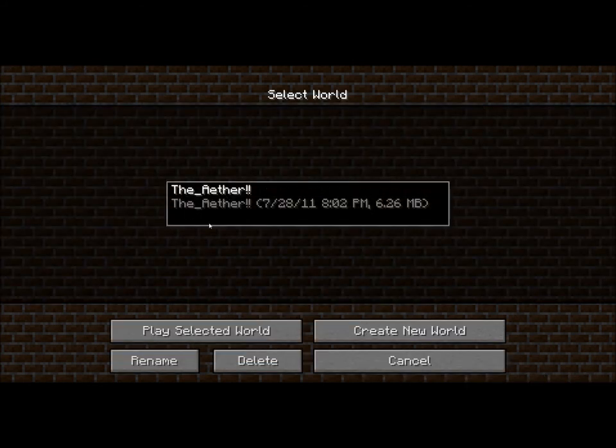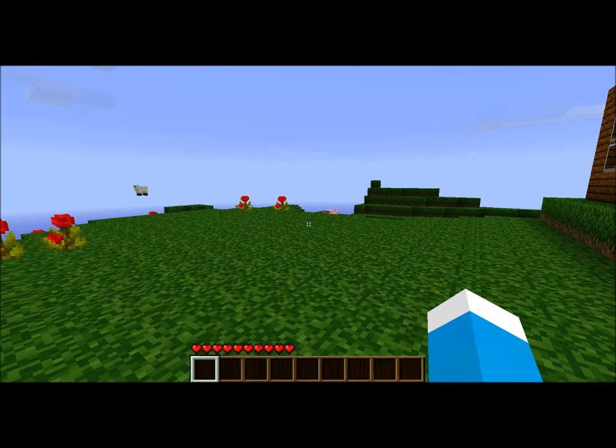I already made a world here. The Aether — with two exclamation points. Play selected world.